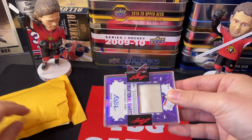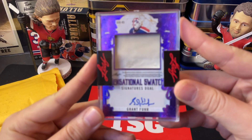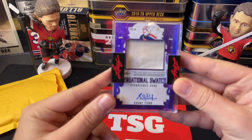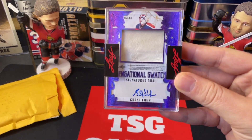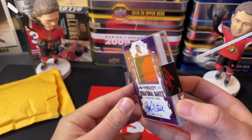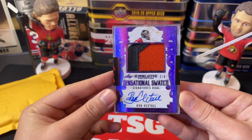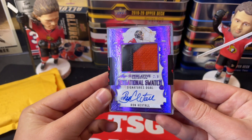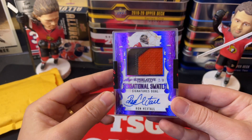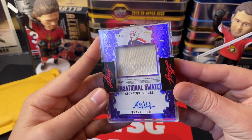Oh my gosh — first of all, it is a thick card. Let me just see if I can focus it. Wow, Signature Swatch — Grant Fear on one side and Ron Hextall on the other, number two of six. My gosh! And that looks like an insane patch there.